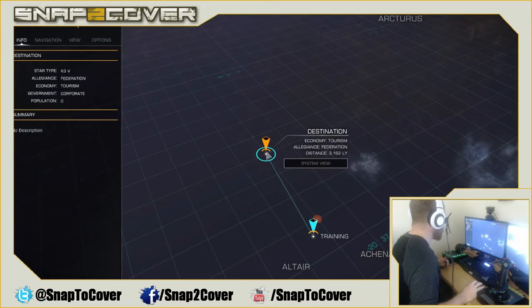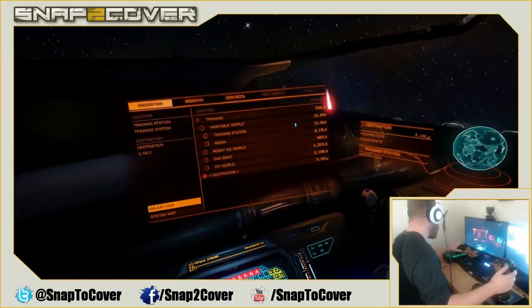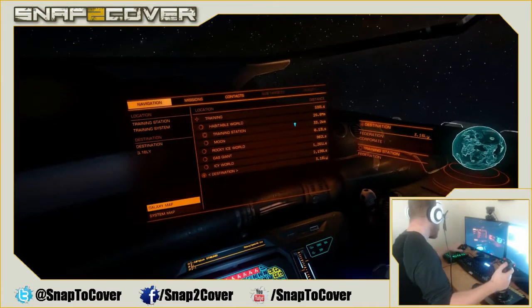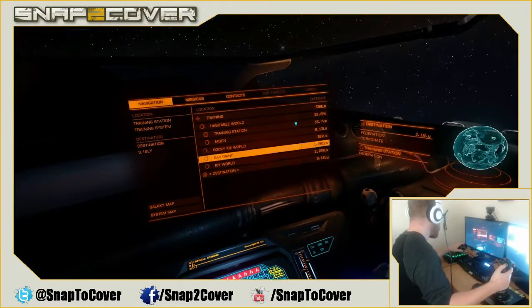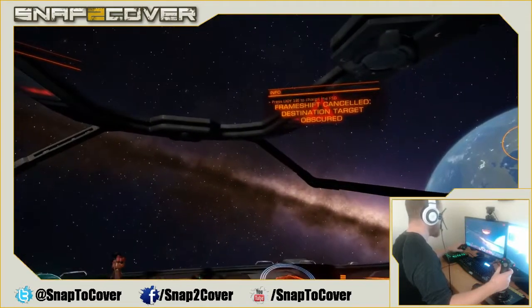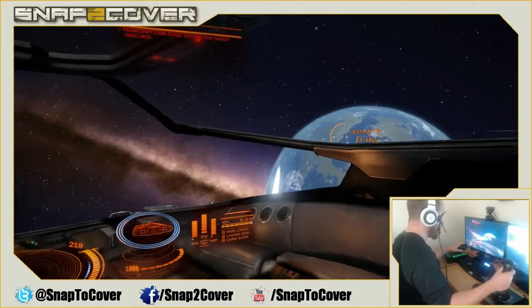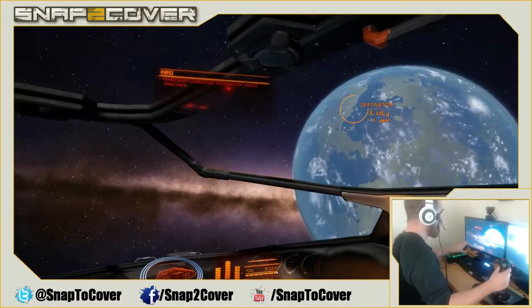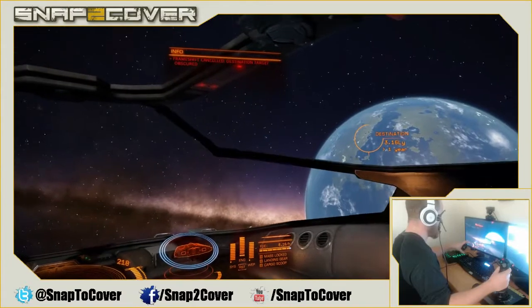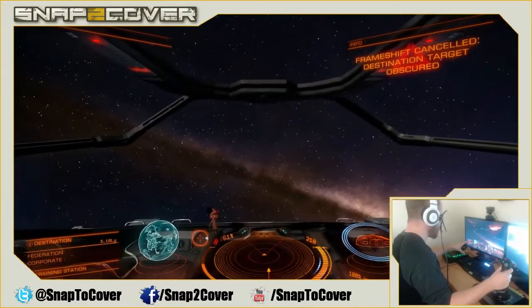Also in the actual game, it'll tell you what each station imports and exports, so you can find out if they actually import what you're carrying and determine whether it's a better place to sell your goods. We've clicked on this destination, which sets it as our target. We can go to destination and engage the hyper engine — but destination is obscured, so we can't go there.